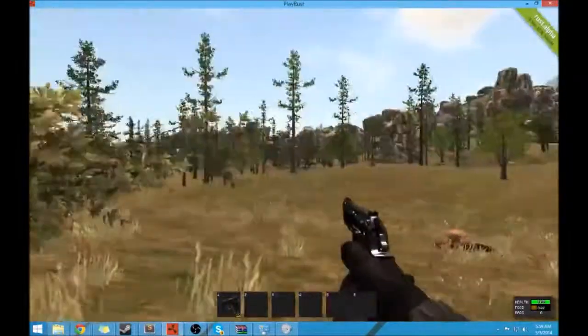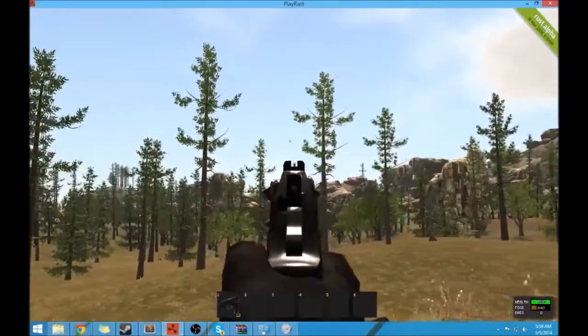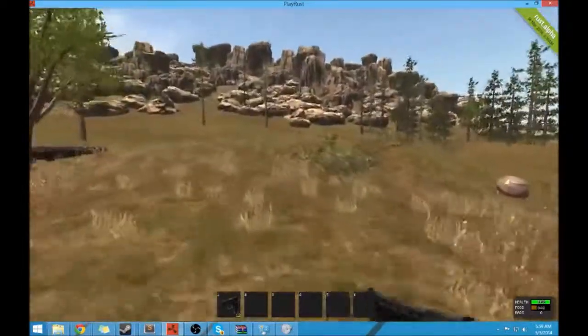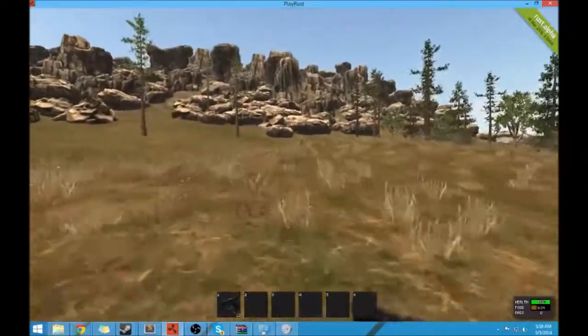There's the airdrop coming now. The airdrops have good weapons in them — mainly kevlar, sometimes an M4 or a bolt action, pistols, shotguns, ammo, and stuff like that. So yeah, every two minutes there's an airdrop and the radius gets smaller and smaller.